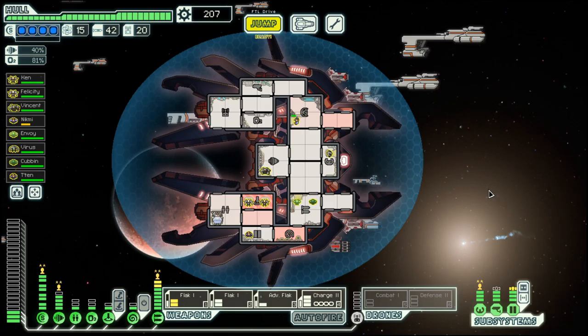We have a great ship — we have full shields, we have a decent weapon system, mainly flag-based. We have a Defense Drone Mark II, we have the power for it, and we even have a hull repair drone. So what could possibly go wrong?